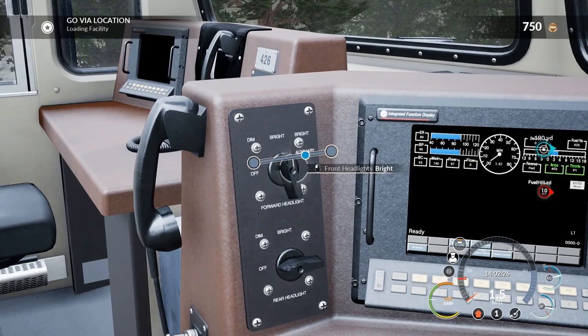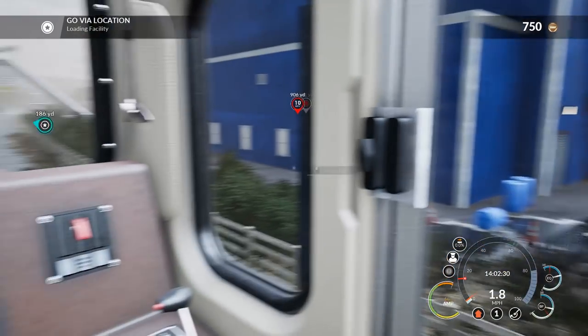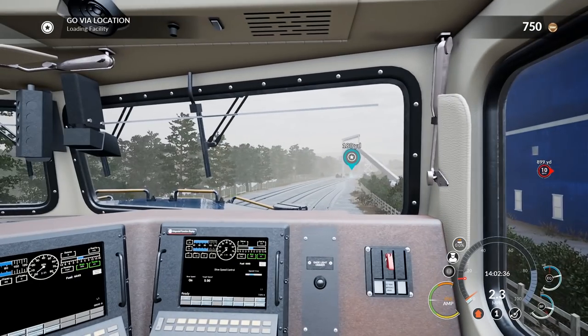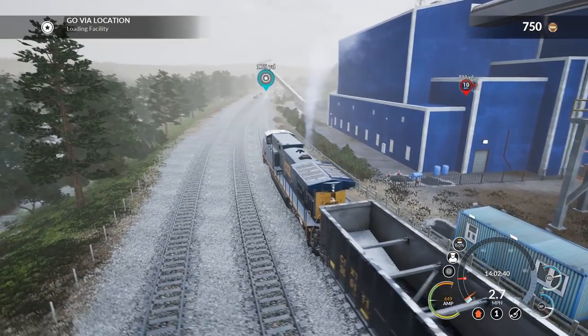Are you supposed to have them on dim, bright? Given the weather it's a little rainy out here today — or hazy — so I guess we'll see. We'll proceed forward at 5 miles an hour to load up at the coal facility, and once all these train cars behind us are full, we'll switch tracks and go back and pick up the other set of cars.